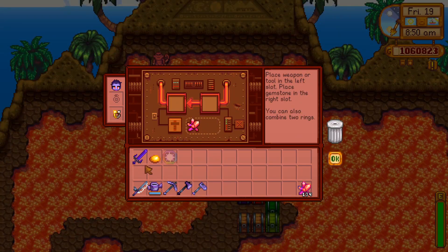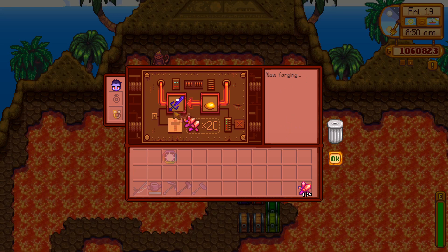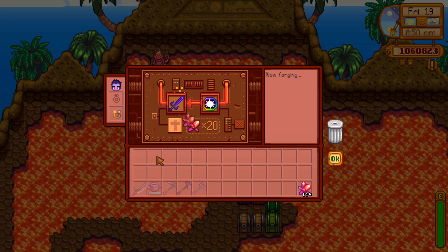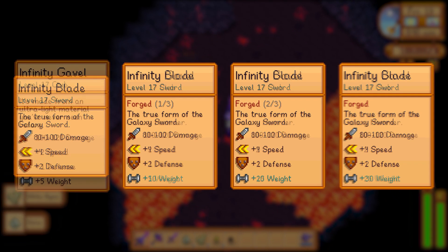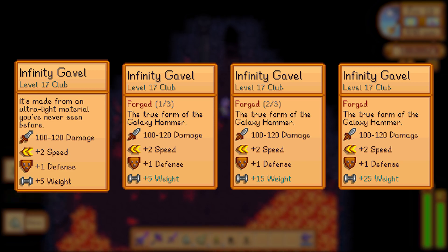Now that we've seen how the infinity weapons compare to their galaxy versions, let's see how far we can push their performance using the forge. It's worth noting that if you make an upgrade to your galaxy weapon via the forge and then turn it into an infinity weapon, it will retain the upgrades you've already made. You'll get an additional level of knockback — plus 10 weight — for every amethyst you upgrade with. The one exception is the infinity gavel, which has no difference between its base version and its first upgrade.